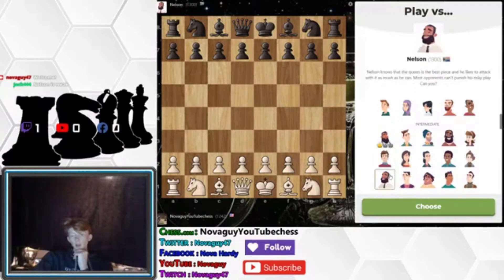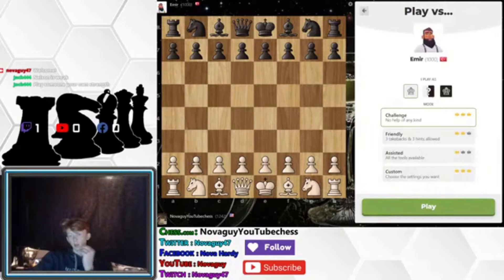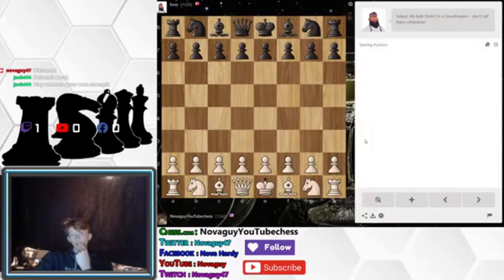Let's go — one, two, three — and then we'll go across on the ones that seem harder. So we have one crown on this guy for whatever reason. Salaam. My kids think I'm a grandmaster, don't tell them otherwise.